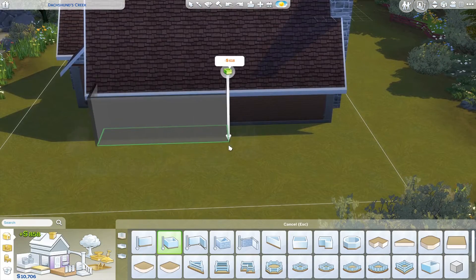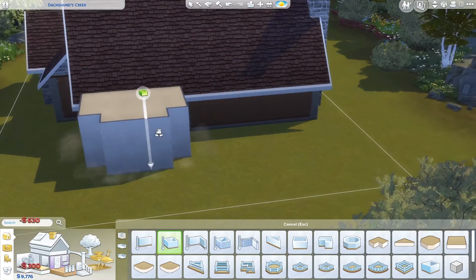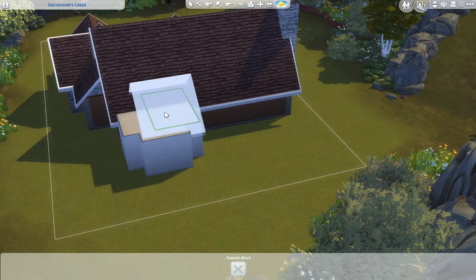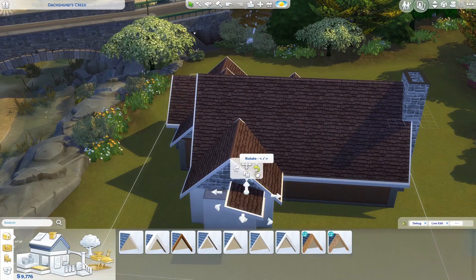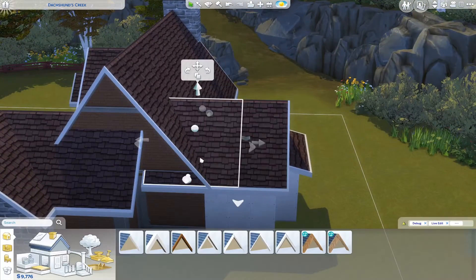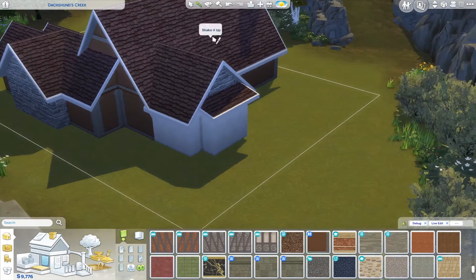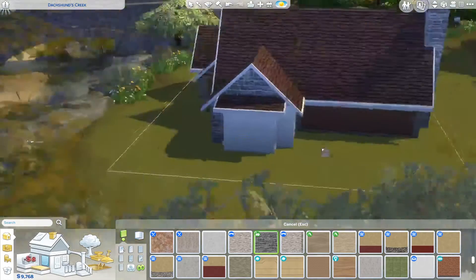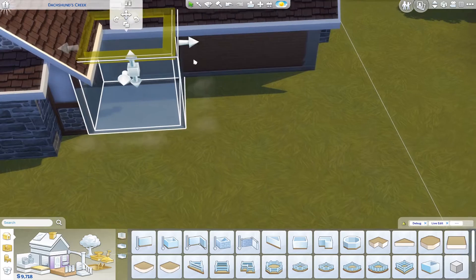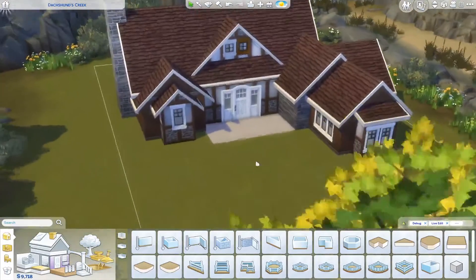Moving on to the back of the house, we are obviously gonna build a bump out — you can do a bigger or smaller one, but I personally opted for a medium-sized bump out followed by another tiny bump out because we definitely want to give our house that depth and definition. We're just gonna duplicate those two roofs, rotate that half gabled roof so it faces the right way, and do the same trick with our roofing. We're just gonna paint those bump outs and use different wallpapers because we love diversity. We're gonna build our backyard porch — and remember to save your game, that's a super crucial step!